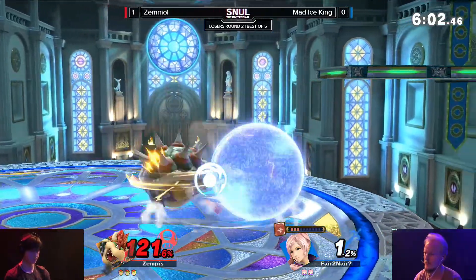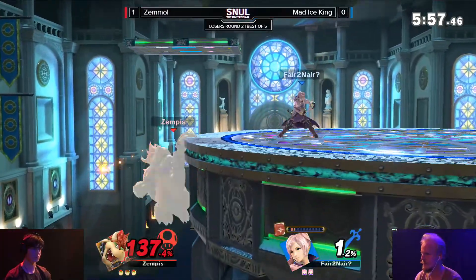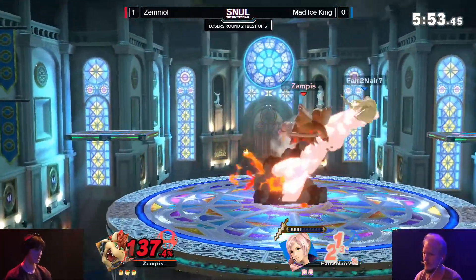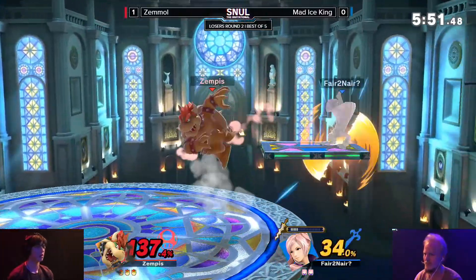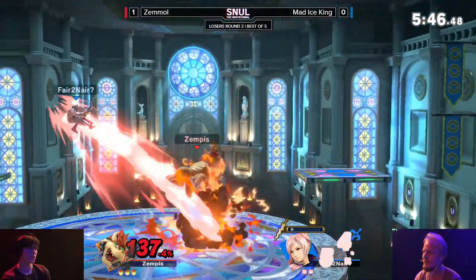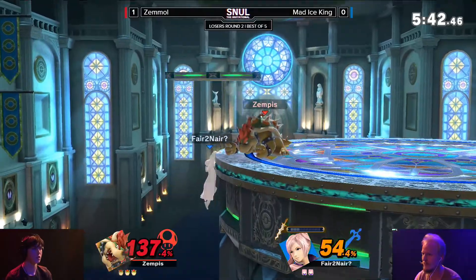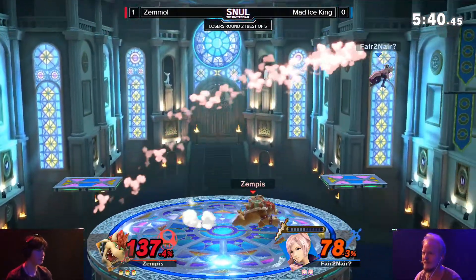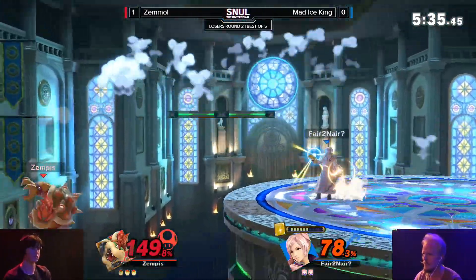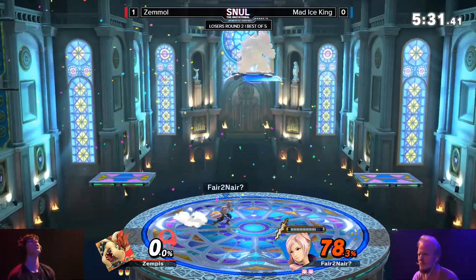I feel like there could have been an up smash. Gets in his fair there, sending him out, and a good down air to speed up that recovery. Down smash not going to be safe enough to get rid of that Zemmol grab right there. This is such a dangerous position to be against Bowser, because that back air in there are such strong options to keep you on that platform. And you do not want to be at the ledge. Another jump call-out - Mad Ice King really having such a tough time with Zemmol right on his tail.